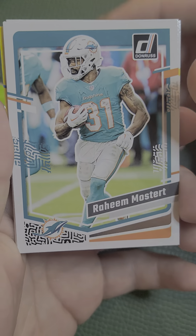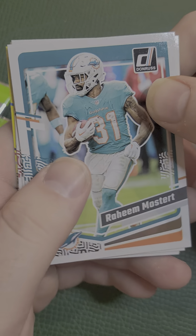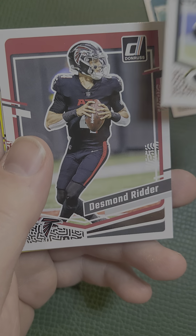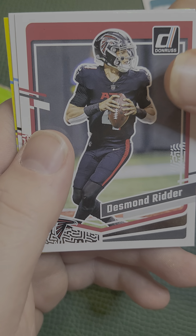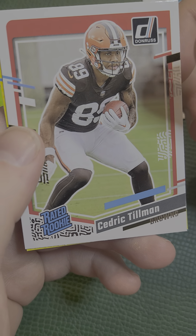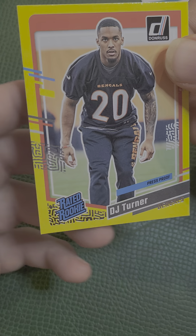Don't forget to hit the like and subscribe button. Here we go with the first pack. It is Raheem Mostert. These each have five cards in them. This one is Aaron Jones. This one is Desmond Ritter. We have a rated rookie Cedric Tillman. And then we have the yellow border DJ Turner.